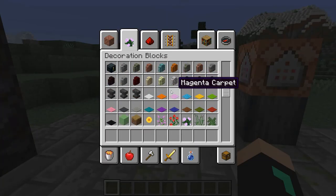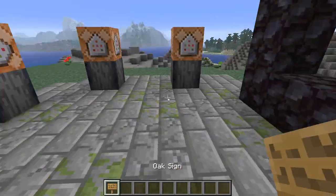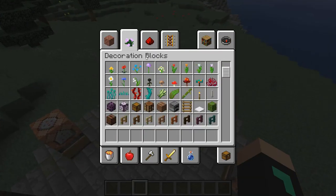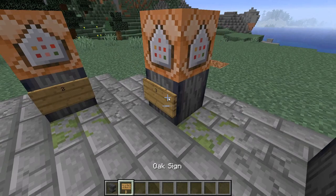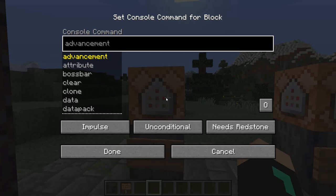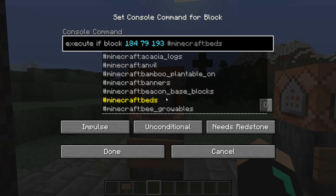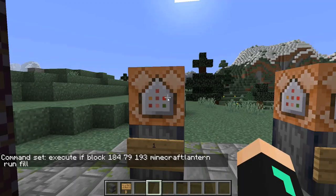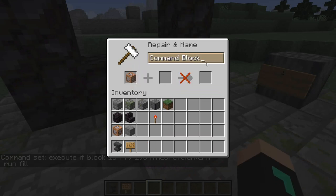You're going to want to make sure you have everything labeled: one, two, three, four, five, six. Just so we don't forget, we're going to place an anvil so we can name them. We're going to do /execute if block, press tab for the coordinates, then run fill. Control middle-click to copy, and name the command block just 'command block one.'